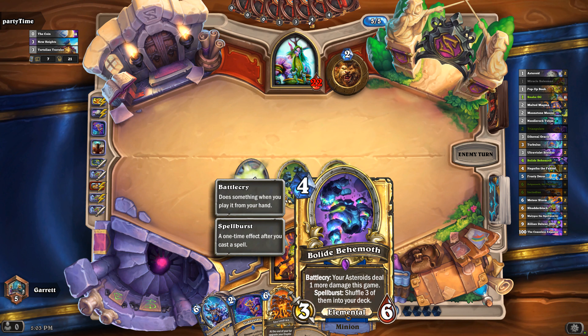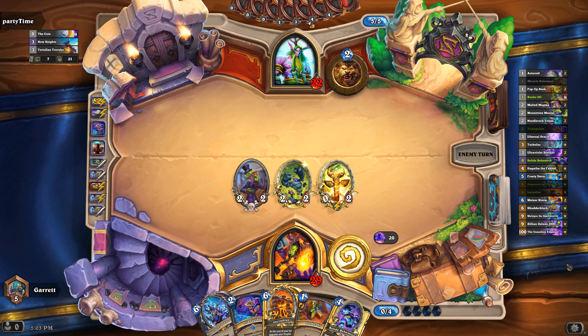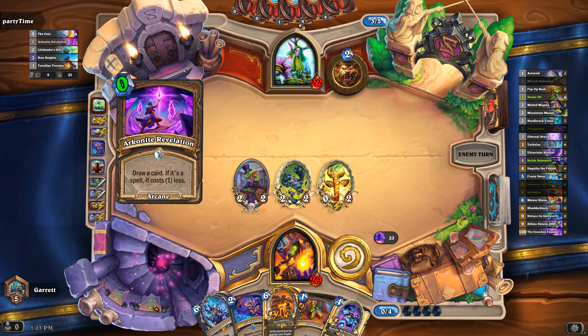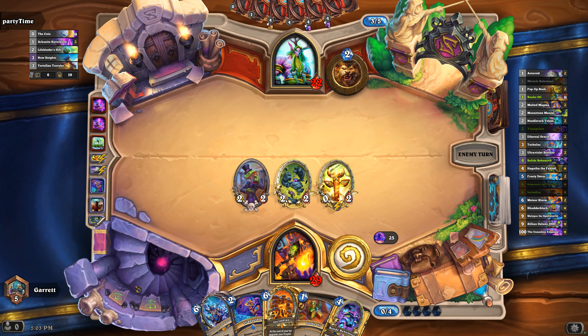Alright, so the Snake Oil in my hand now — that is the spell. We're against a Druid, and that right there is the four-mana card that has to be activated with a spell. This is why I don't recommend going the one-mana Murloc route that some people are using.